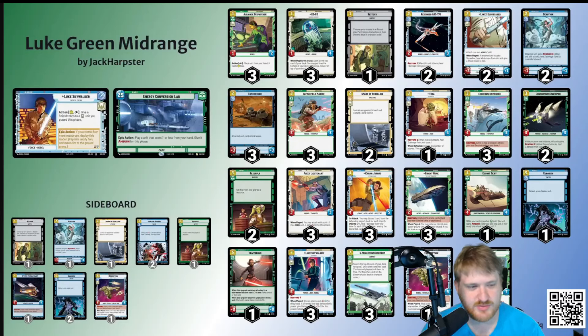Battlefield Marine is just insane stats for cost. Two mana 3/3 is one of the best brawlers at the start of the game and I love him. I will ECL him a decent number of the time into aggro.